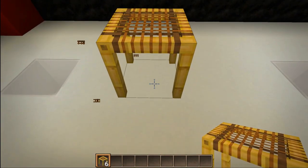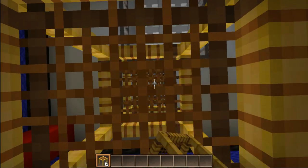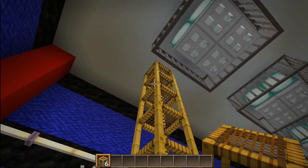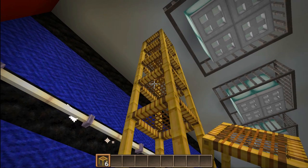Now we actually have to back up just a little bit, place one here, walk into it, look straight up, and then continue placing them so that they go all the way up. These will go all the way up to sky limit, and if you'll allow me just a jump cut, I'll show you that.